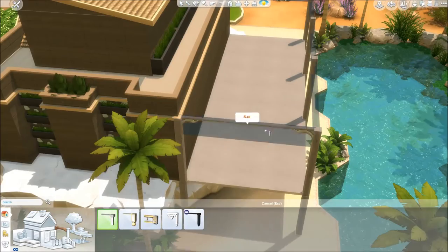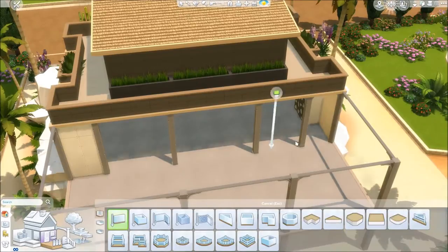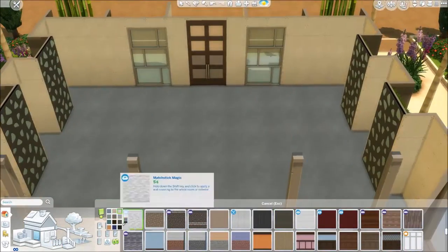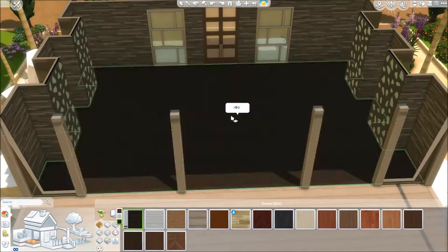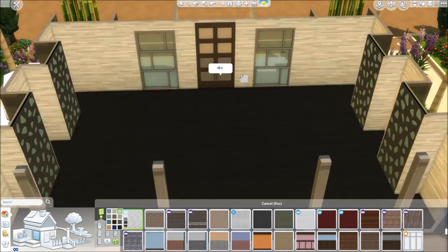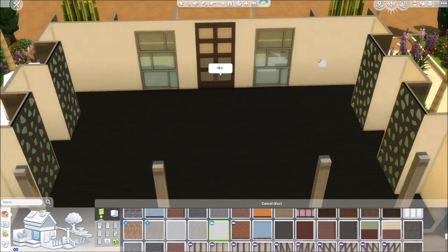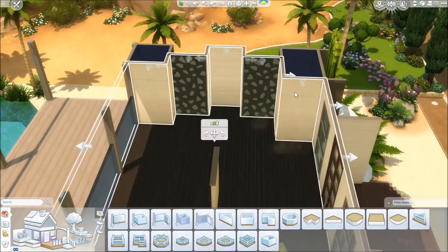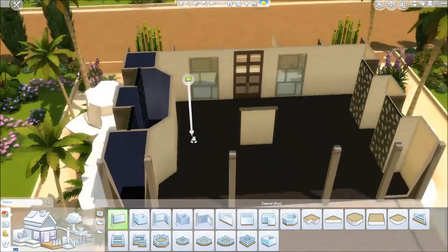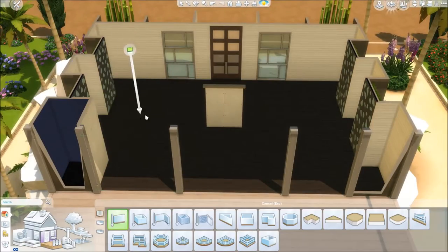Now working on the deck area — this is going to be the dining area where you sit and eat your food. I wanted the deck area to be open to the inside, so that's what I was doing there. Then trying to find wall paint and flooring for the inside; it took me a while, but I went with a light colour on the walls and a darker flooring.